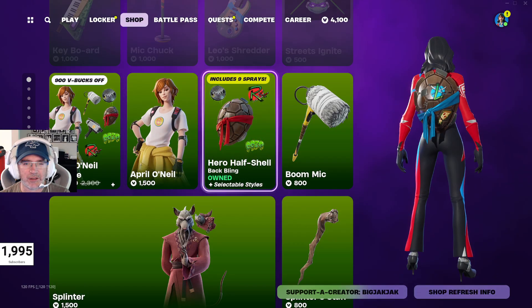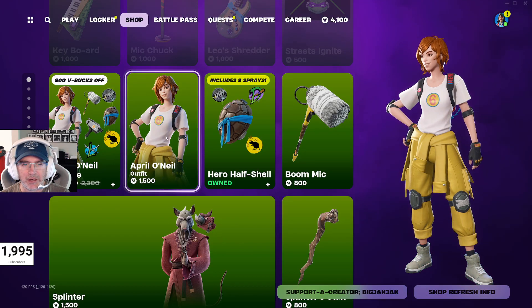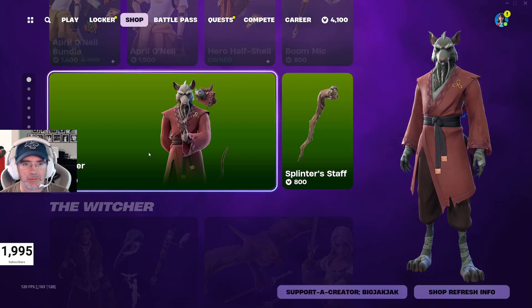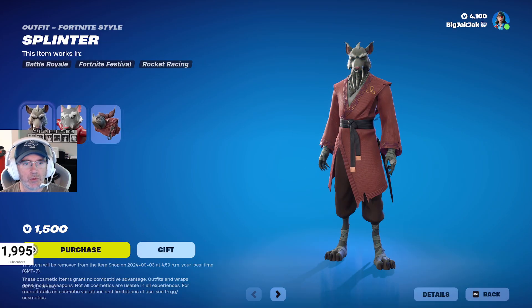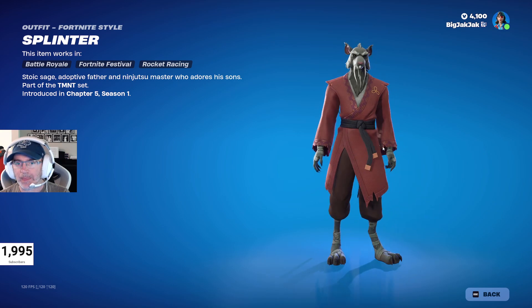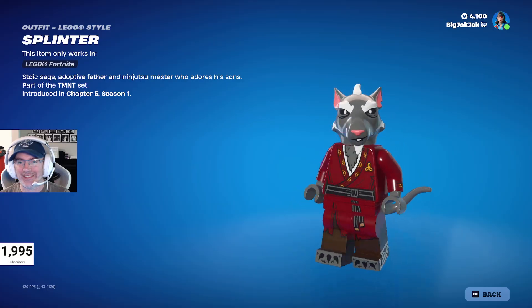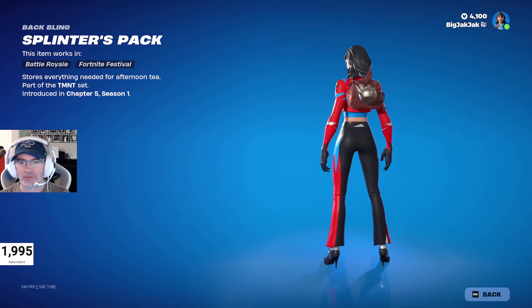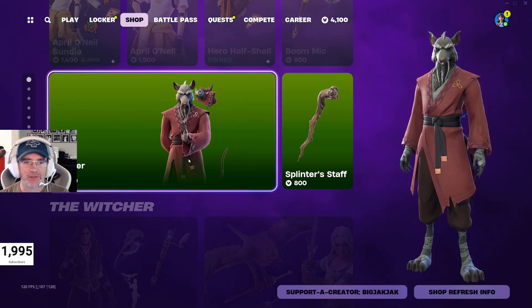Because I own the Hero in the Half Shell, it's kind of skewed for me, but you can buy the items individually as well. Then we got Splinter. Some people might think this is me because I'm old and I play like a rat, especially in ranked and competitions. There's the Lego minifigure and Splinter's back bling as well — with this little teapot on the back there, pretty cute. 1,500 V-Bucks for that.